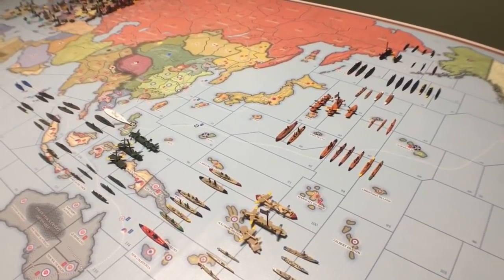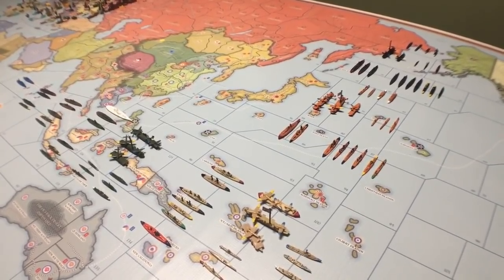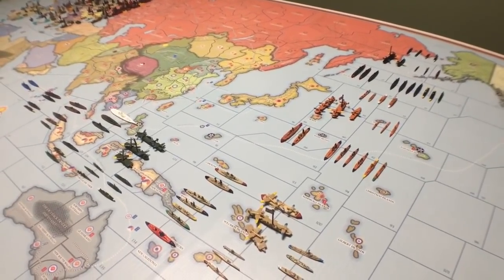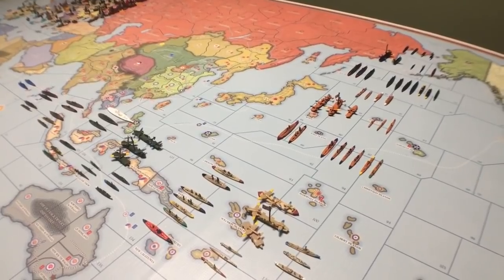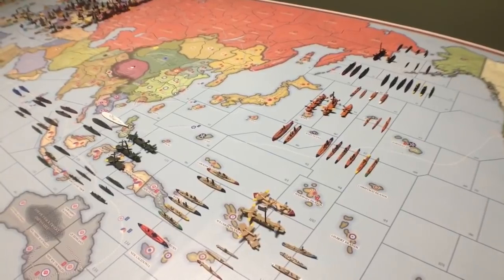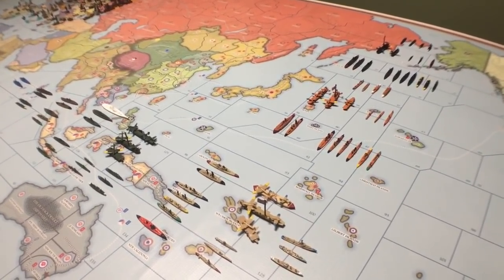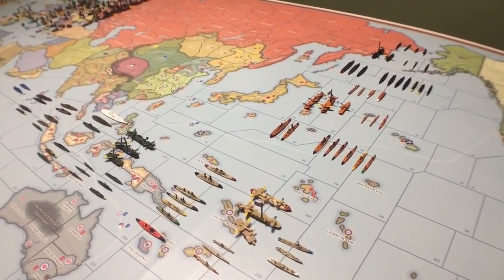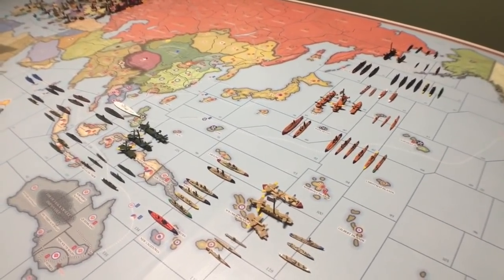Hello everyone, this is General Handgrenade. Welcome to my war room in Prince George, British Columbia. Today's video we're going to be talking about ships — all the different kinds of ships that are in the game Global War 1936 to 1945. Most of the ships are also used in Axis and Allies, so this might interest Axis and Allies players, but there are more ships involved in the 36 to 45 game, as there are with all types of units.